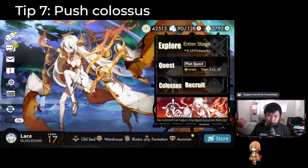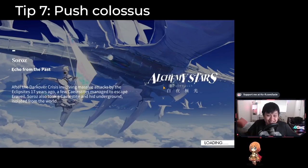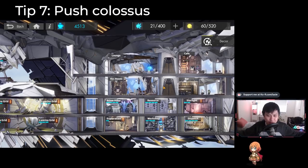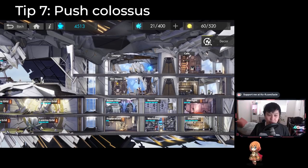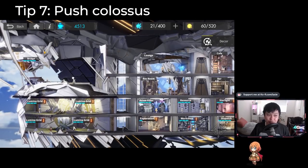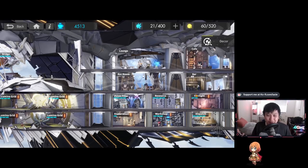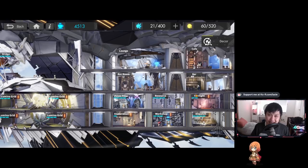Tip seven: push Colossus. There's not much else to say — just push the Colossus. I made a guide on it and essentially it's just telling you to push this thing. I've reached bridge level four and pushed prison, pillar, resource, and dispatch up to level four. You cannot go wrong with pushing this. I personally think it's actually more important than pushing up to A1-4.